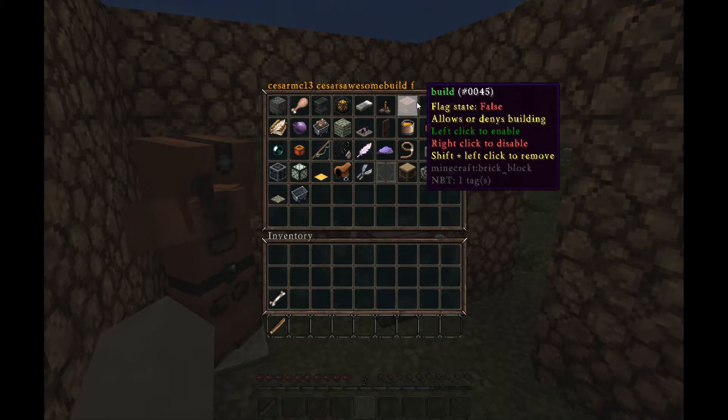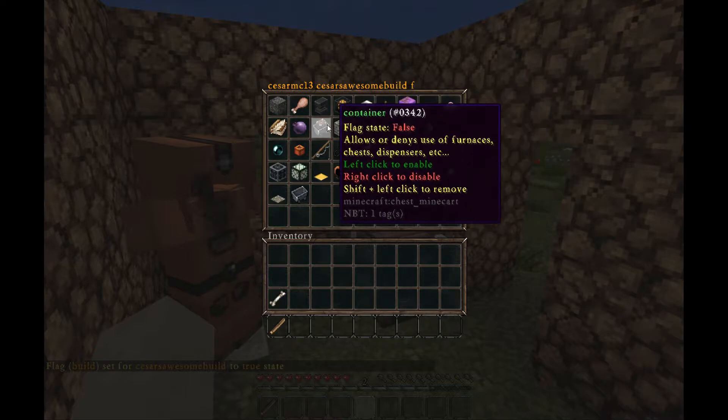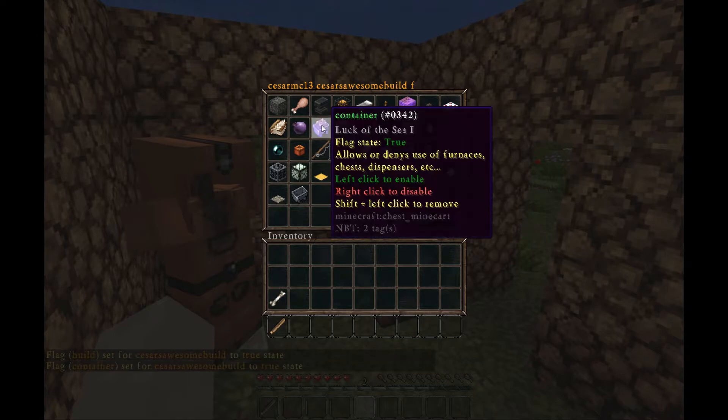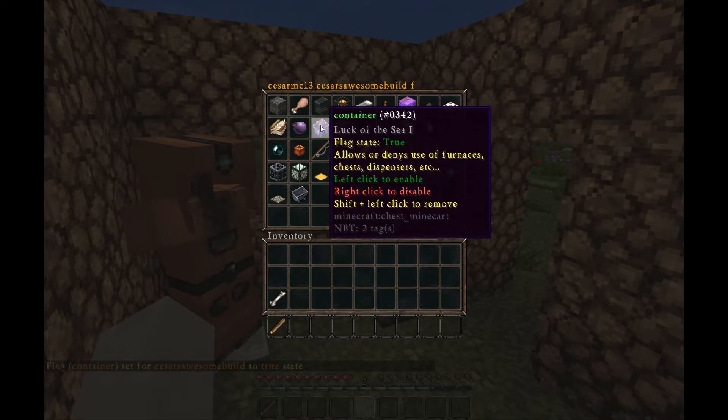Cesar still needs to put a roof on this thing, so we're going to set build to true, and he'll need chest access while he's here, so we'll also set container to true.